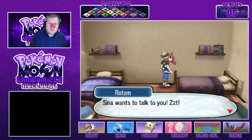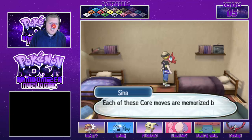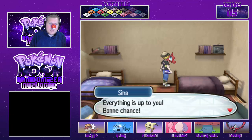Sinner wants to talk to you. I see that you've collected a Zygarde Core. Each of these cores memorises a move that can be used by Zygarde. You can teach those moves to Zygarde whenever you like. Everything is up to you.